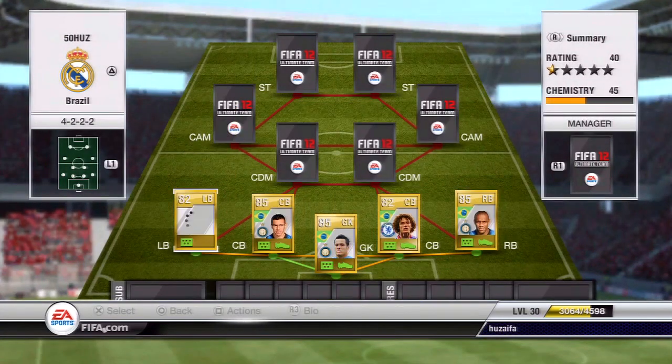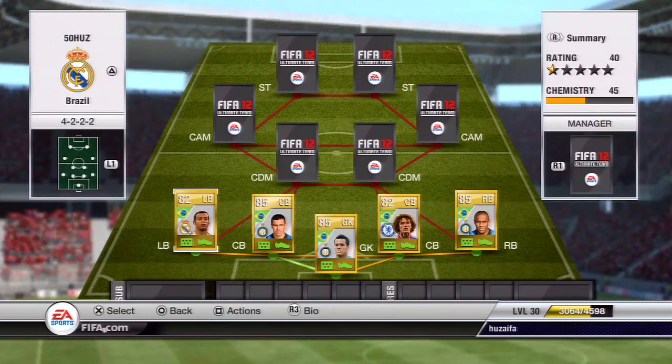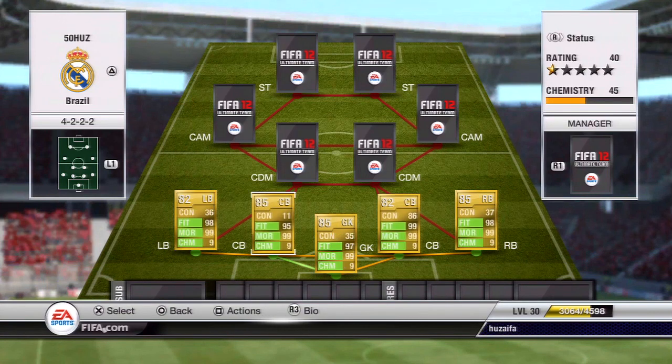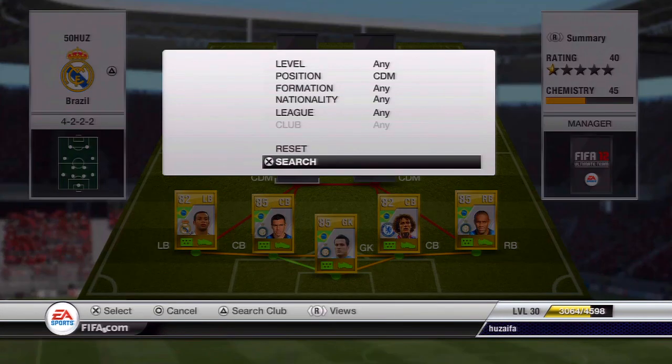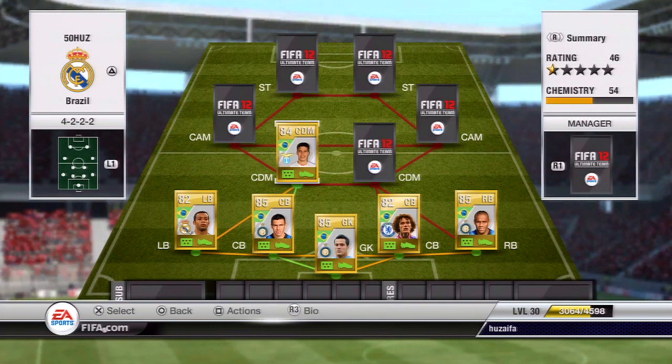At left back we're gonna put Real Madrid's Marcelo - he cost me really cheap, 3,100, that's a bargain. He's pretty solid at left back, really quick and pacey, just what you like.